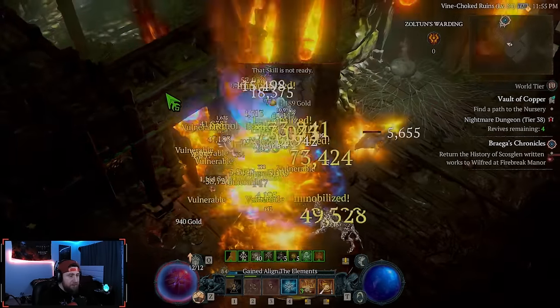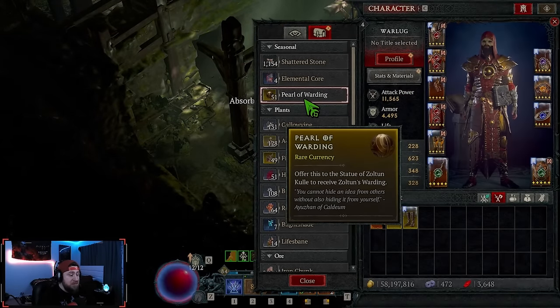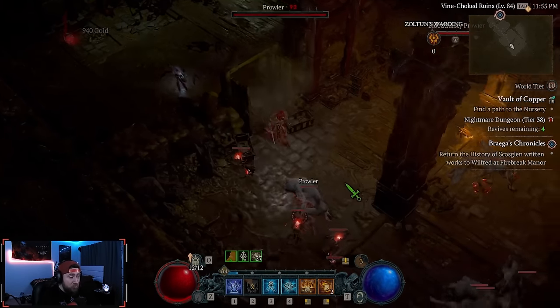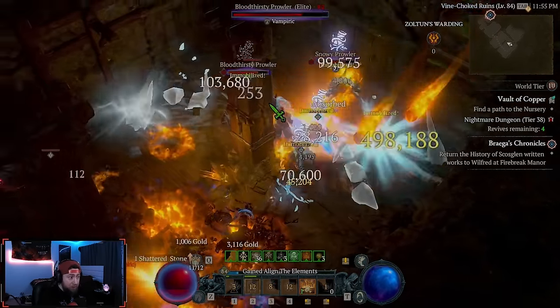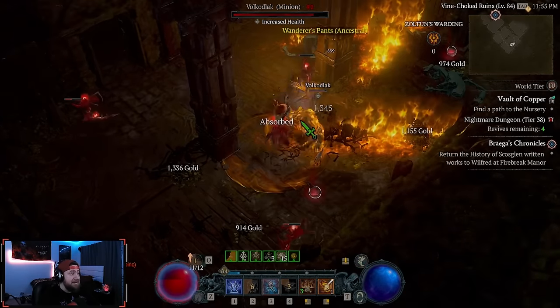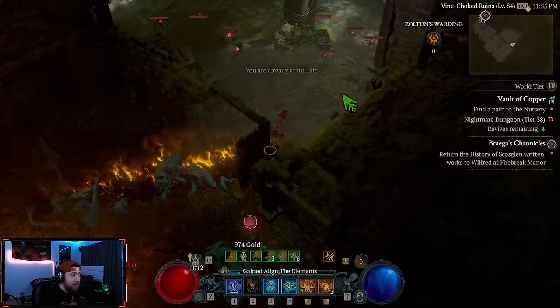You're going to be able to spend your Pearls of Warding and use them to purchase Zoltan Wardings. It used to be three per pearl, but now it is 10. You're getting 10 wardings per pearl now instead of three.